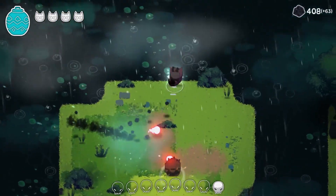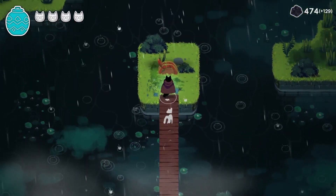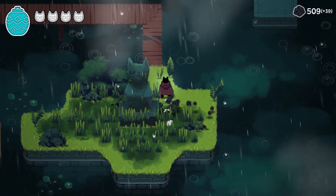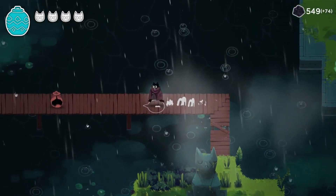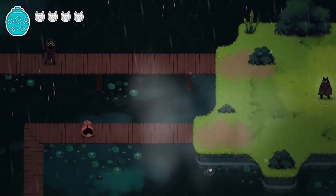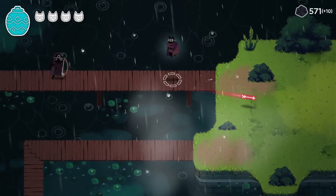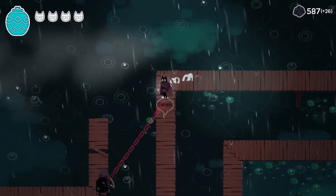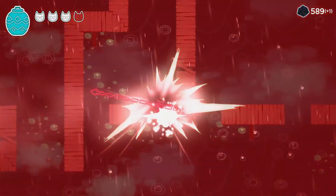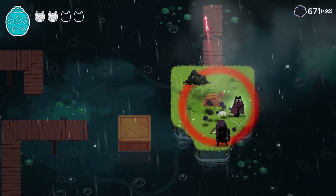You get an upgraded dash that lets you dash in midair and it cools down faster. Because I played this right after I beat the game and recorded this video, I kept trying to dash in midair — I was so used to it. Every now and then you'll bump into these locked combat rooms where you have to defeat waves of enemies in order to progress. There are also puzzle solving and dungeons and all the rest.